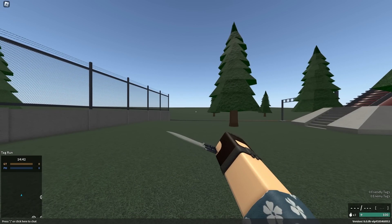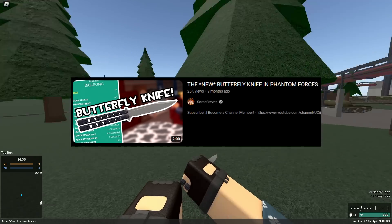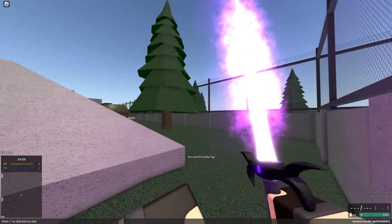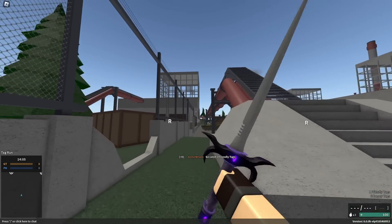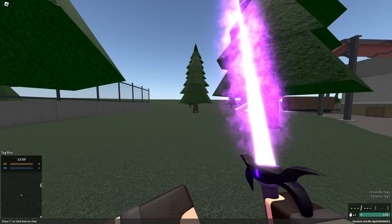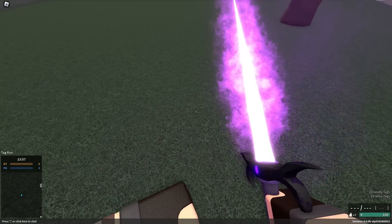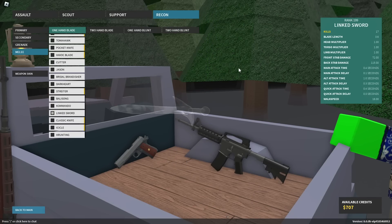The balisong — more commonly known as the butterfly knife — I think is also a fantastic melee, for no other reason than it just looks super cool, nice and flashy. I've had a ton of fun with it too; I made a video on this particular melee and had a pretty good time. And the hrunting — if I'm saying that correctly — is definitely one of the better looking melees in the game, if for no other reason than it has really sick particles. It just looks super cool. There are a ton of other super cool melees too — namely, the linked sword is one of my favorites as well.